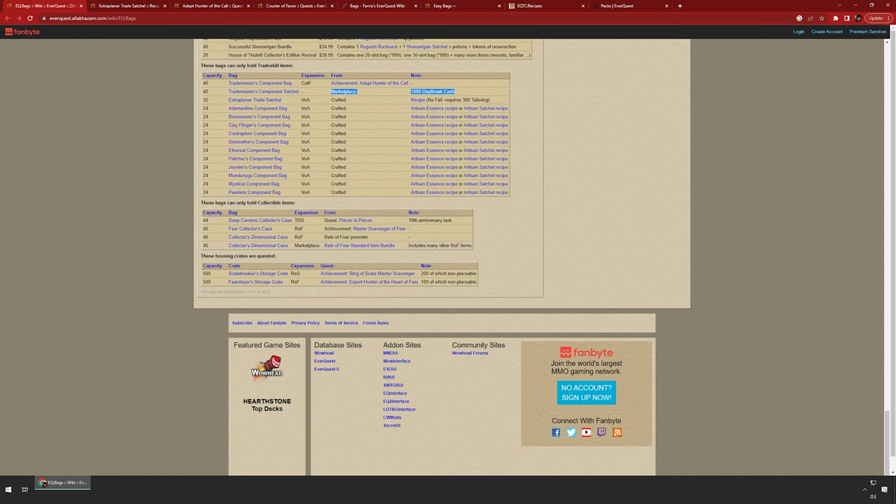There are some collectible bags available that only hold collectible items. I don't feel these are as needed on your character — maybe in your bank if you wanted. With the Trade Skill Depot and Dragon's Hoard now, it's not as necessary bag-wise. They haven't really updated it since the older quests. But you can buy one in the marketplace or quest one from Reign of Fear — it's a 40-slot but doesn't go very far honestly.